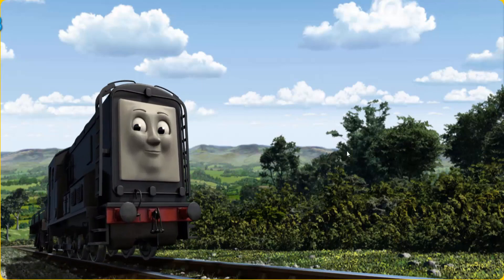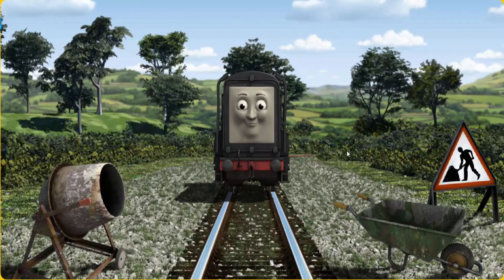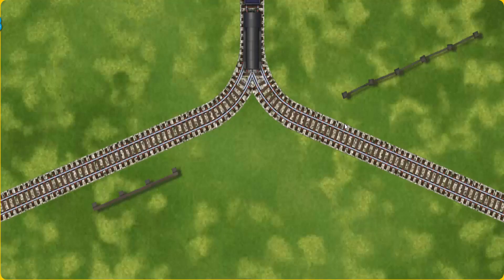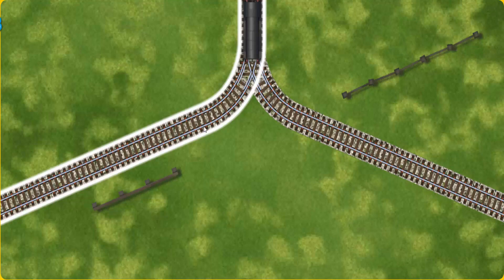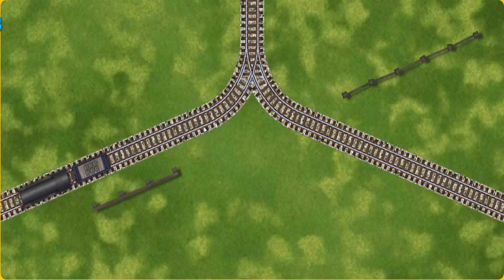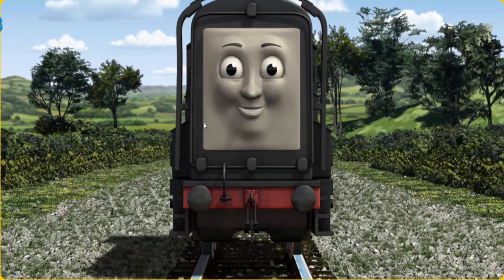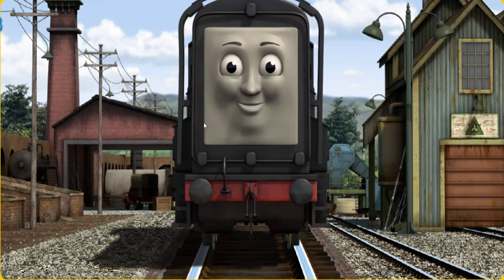Diesel went through the countryside. Suddenly, Diesel had to stop. Because of track repairs, he would have to go another way. Show Diesel the track that goes nearest to the shortest fence. All clear! Diesel arrived proudly at Whiff's waste dump. With your help, he was a really useful engine.